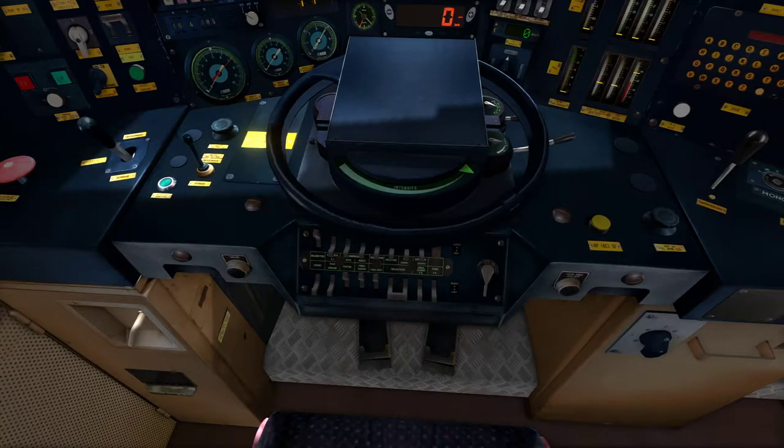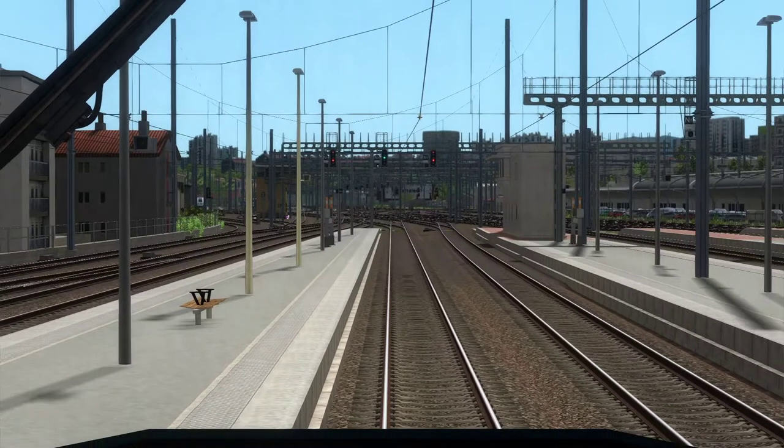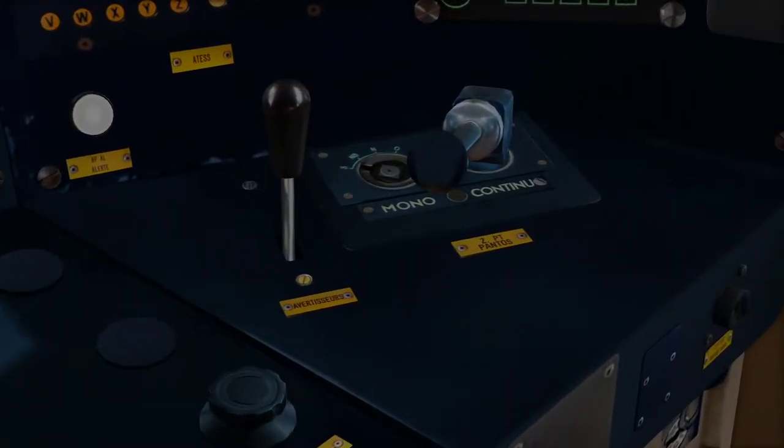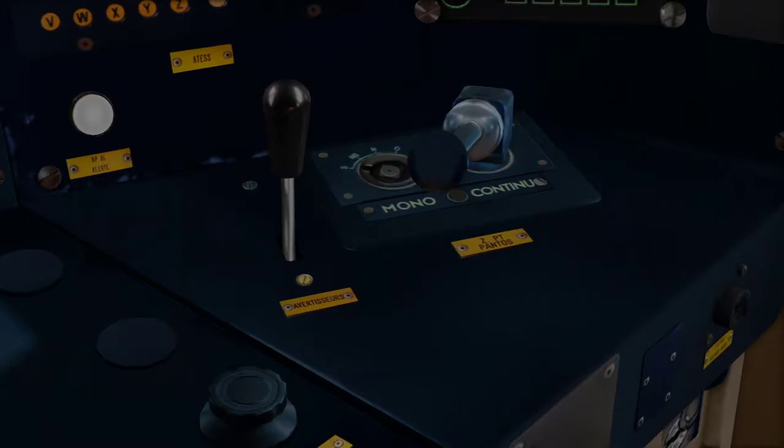Once you've turned on your lights, the next thing you want to do is check: if you're on a French railway with overhead catenary that is DC catenary - so direct current - you want to be in Continu. If you're in Alternatif - alternating, AC - this is DC. If you're in AC, you press this here and click it, and it will move to the mono switch - but that is for when we change over to AC, which is the same as on the Channel Tunnel. So for now we're going to be on Continu, which is done by pressing this switch.